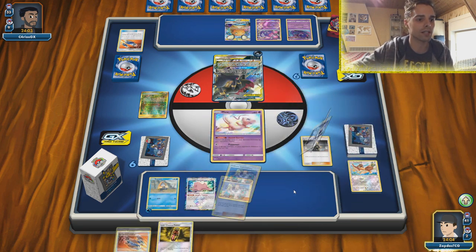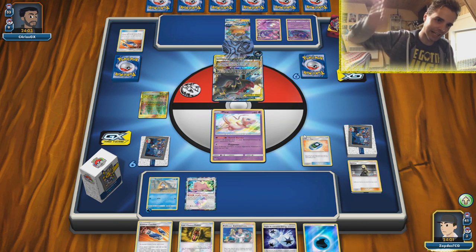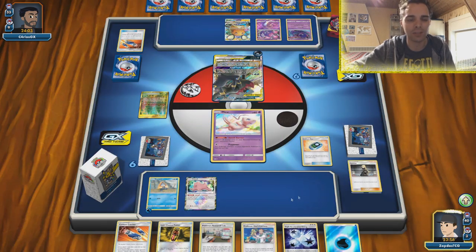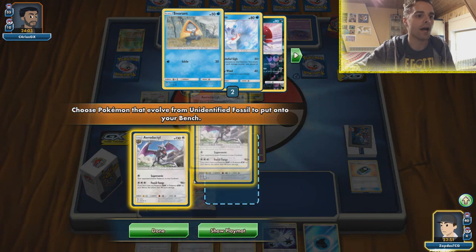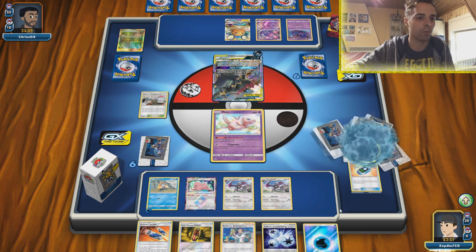We're going to get that Water Energy and attach it. We could also attack with Mew, but I'm not sure we draw into Research Lab. Stadium Navigator — yes! That's what we wanted. We get one heads, so Pokemon Research Lab is here. Could also go for Shrine of Punishment, but getting out some Aerodactyls will definitely help a lot. With Pokemon Research Lab we can get both Aerodactyls out — that is how this deck functions. So glad we can showcase the full potential of the deck.